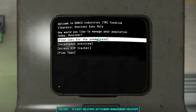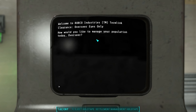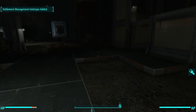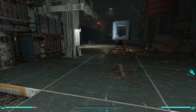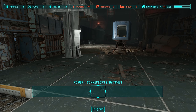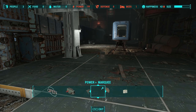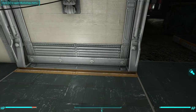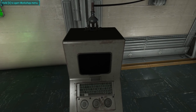So let's talk about the first option: find jobs for the unemployed. What it does is it searches your entire facility looking for jobs, and it says no jobs available. Well, we can quickly remedy that situation by putting down something that requires a settler to work it, like a shop. There we go — I've got a shop here, and it doesn't have anyone assigned to it because I just built it.